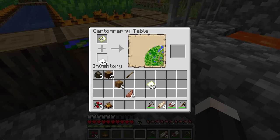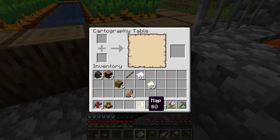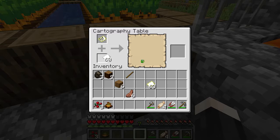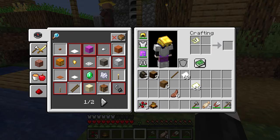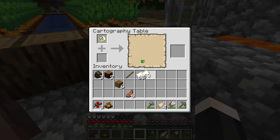You can keep doing that — a total of, I believe, four times before you reach your maximum zoom, which is a 2048 by 2048 area. This map is now maxed out, which saves so much paper and makes it so easy. You can also still duplicate maps using the cartography table.